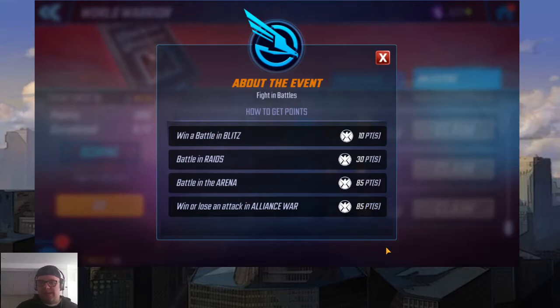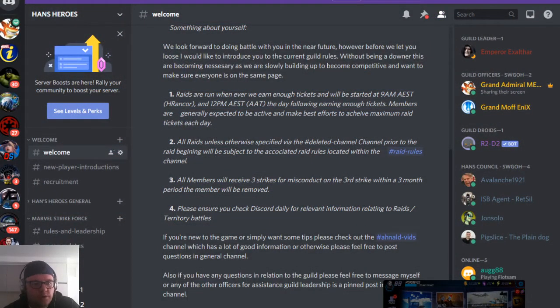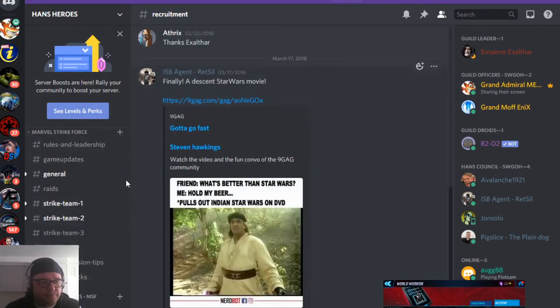We're going to talk about raid coordination. There'll be another video about raids and what teams you should aim for as you progress. Today we're going through the back end — how you should organize Discord and structure things. Our Discord channel was originally created because most of us came from Star Wars Galaxy of Heroes. It provides an area where people can talk, have a chat, not necessarily about the game. A lot of us have branched into other games and still play together. You want a welcome area, new player instructions, and recruitment sections for different games. This is our main area for Marvel Strike Force.